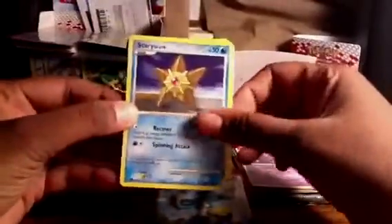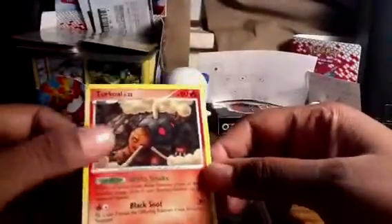Let's go ahead and start with this Lucario pack. Got a Staryu, Bellsprout, Tyrogue, Beldum, Beldum, Drifloon, Unown Question Mark, Luxio, Sudowoodo. Reverse is an Azelf, which is a rare, and the rare itself is a Tangrowth. So two rares in that pack, still no holos, which is kind of disappointing.